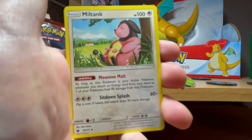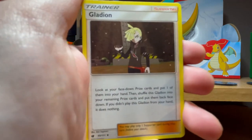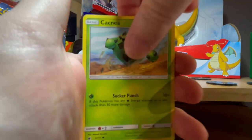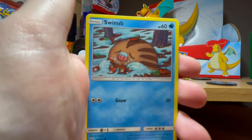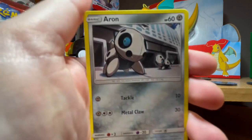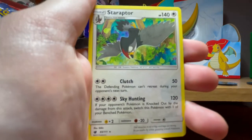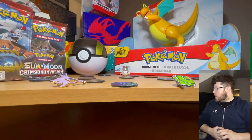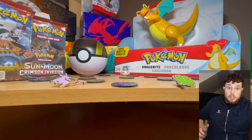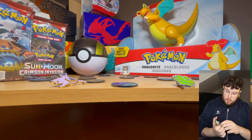We're starting with a lazy-looking Miltank - really nice artwork. I'm hoping to get some rare cards throughout the whole box, hoping to get something really good. We have Snubbull, Mankey, Misdreavus as the holo, and a star rare. I normally try and plan a little bit of what I want to say, but I just got so excited I ran upstairs and dove straight into them.